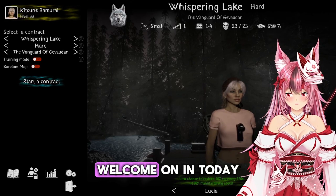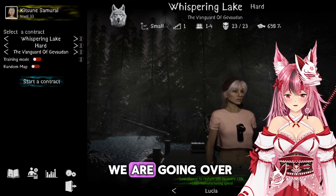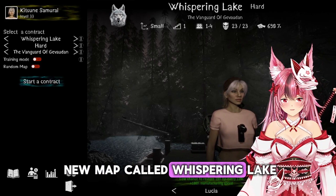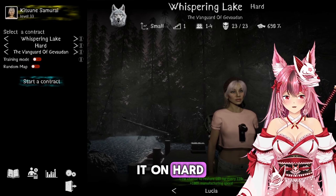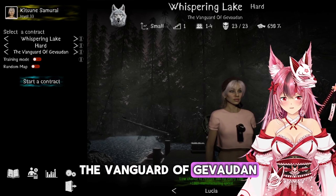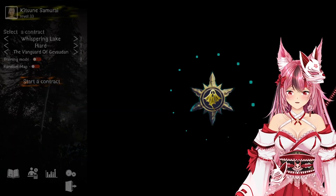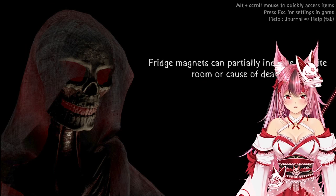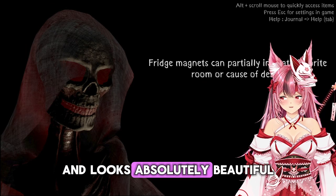Hello everyone, welcome on in. Today we are going over this is a Ghost's new map called Whispering Lake. We will be playing it on hard and we will be playing it with the Secret Society of the Vanguard of Javadon. This map was just released this past Tuesday and it looks absolutely beautiful.